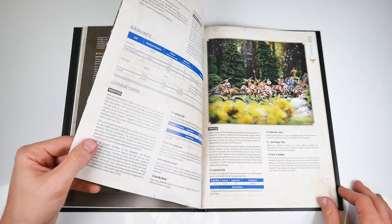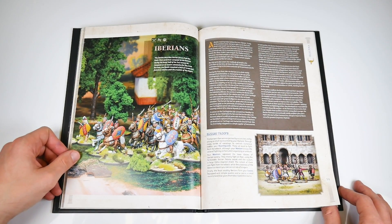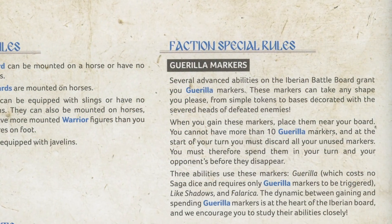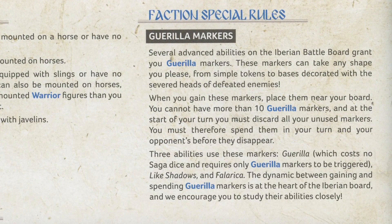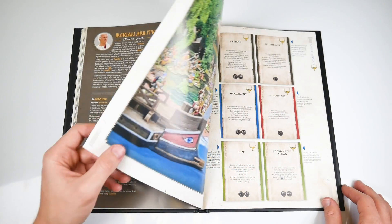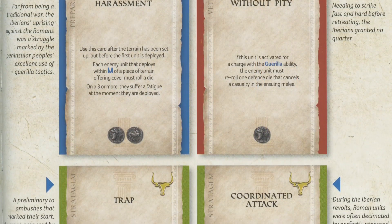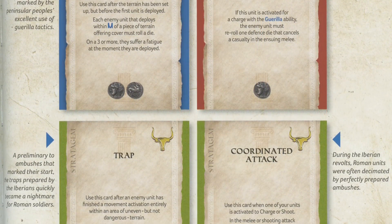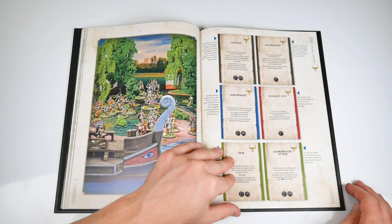The Iberians section begins on page 51. Like their Gallic cousins, they have their own mechanic, Guerrilla, which uses generated tokens to activate units or to perform abilities from their board. Their unique ruses are in fitting with the Guerrilla Warfare style of the Iberians: Harassment causes fatigue to enemies as they deploy, Trap causes casualties to units moving through uneven ground, and all the factions have similarly flavourful options.